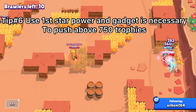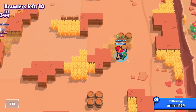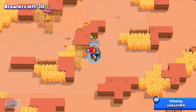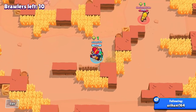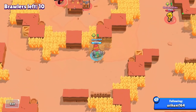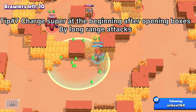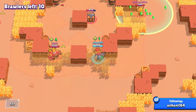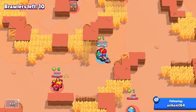My next tip is about the star power and gadget to use for Pam. The first star power is great — it provides healing while you're shooting and hitting enemies, especially useful against Sprout's poison damage. For the gadget, it's important to use it at the right time with the turret. The gadget provides extra healing while you're in the turret. This brings me to my next tip: recharge your super as soon as you can, because the super combined with the gadget makes Pam's healing basically invaluable. Once you've opened boxes at the start, go charge your super on enemies.